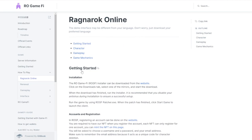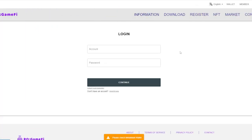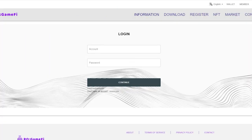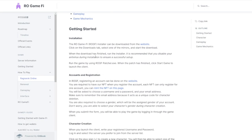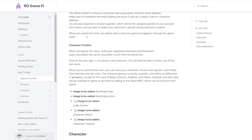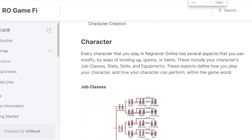For Ragnarok Online, getting started just requires accessing the website and downloading the installer — pretty easy. It's automatic: you just get your wallet, make an account, and you're good. After the download has finished, it's recommended that you disable your antivirus during installation to ensure a successful setup.